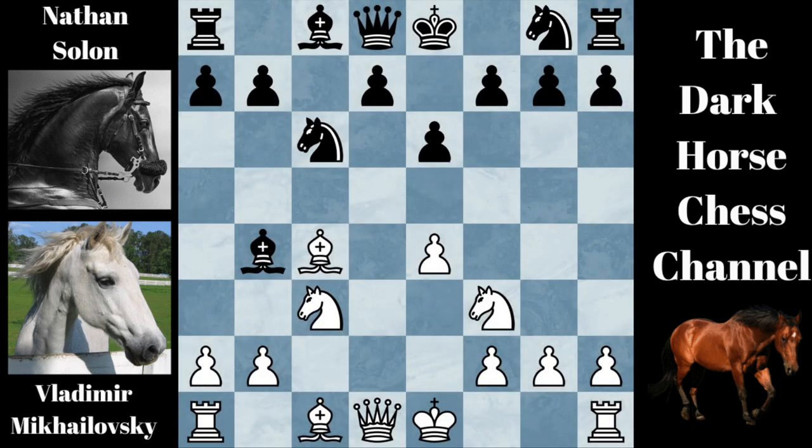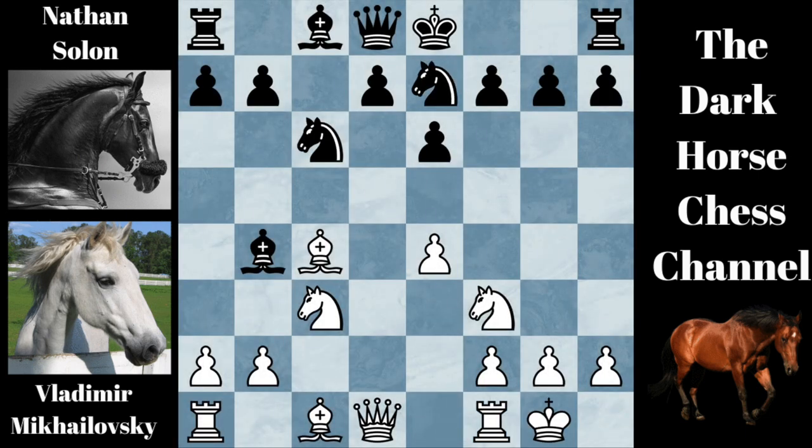White castled. Black played knight on G to E7. Many times in a Smith-Moore gambit, white's dark square bishop will go to F4 and attack these weak dark squares. If this happens, the knight can jump to G6 and gain a tempo by attacking white's bishop on F4.